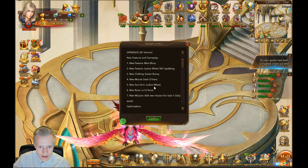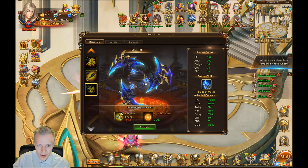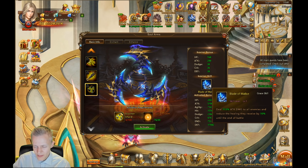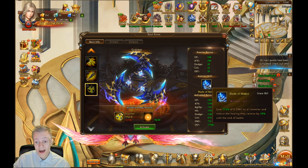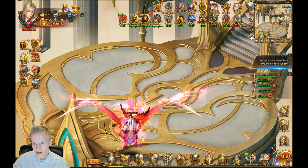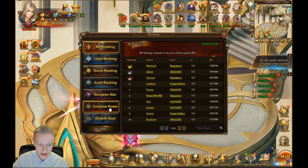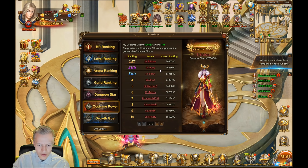New soul arm: Scorner — damage to all enemies and reduce the healing they receive until end of battle. I assume this doesn't ignore immunity, which is good — it would have been too broken otherwise. New level 12 runes — the icons look yellow now, which is kind of cool. Checking a player's setup, they haven't gotten any level 12 runes yet. I assume someone out there must have.